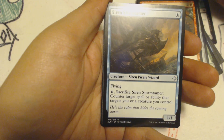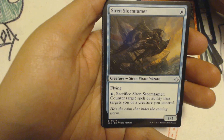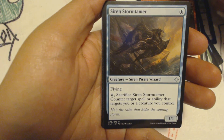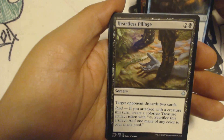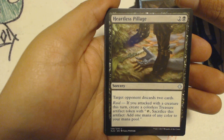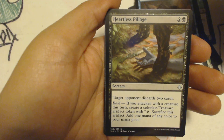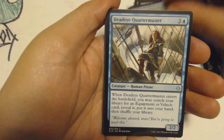My first uncommon is Siren Storm Tamer. It's 1 blue for a Siren Pirate Wizard — 1/1 with Flying. You can pay 1 to sacrifice this and counter target spell or ability that targets you or a creature you control. Then I got Heartless Pillage — 2 and a black, Sorcery. Target opponent discards 2 cards and it has Raid: if you attacked with a creature this turn, create a colorless treasure artifact token with tap to sacrifice this and add 1 mana of any color to your mana pool.